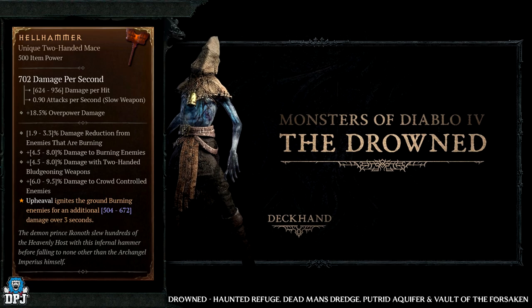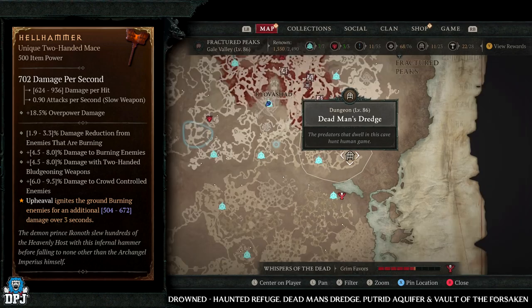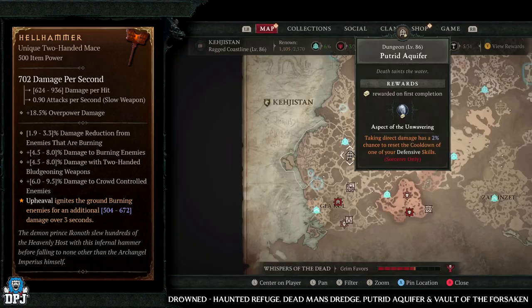Next up we have the Hell Hammer — again the Drowned enemy type. Dungeons: Haunted Refuge, Dead Man's Dredge, Putrid Aquafire, and the Vault of the Forsaken. Great dungeons which will increase your drop chances.